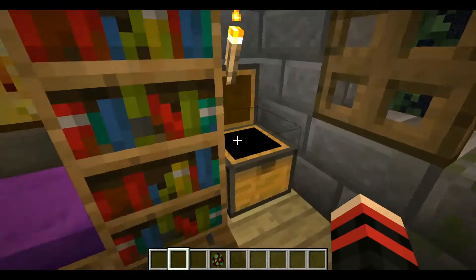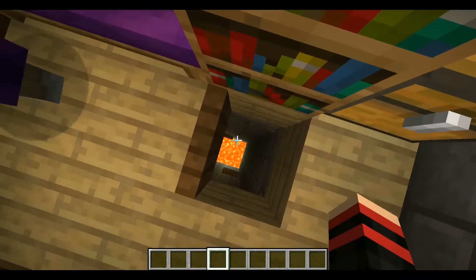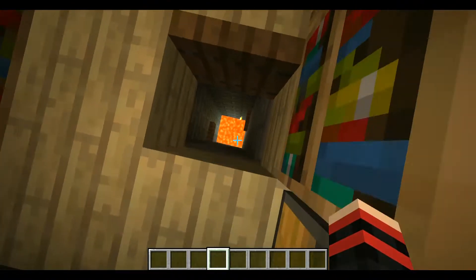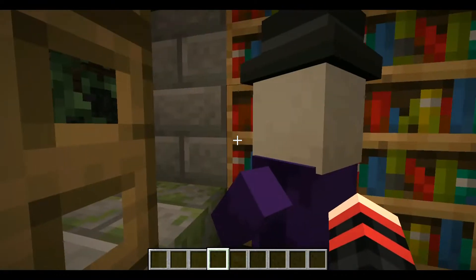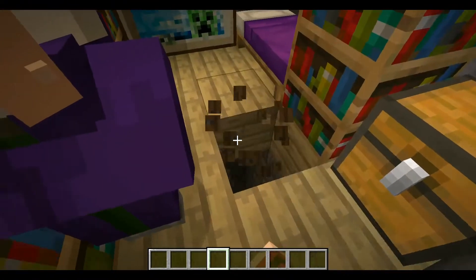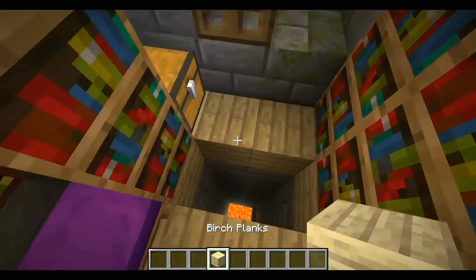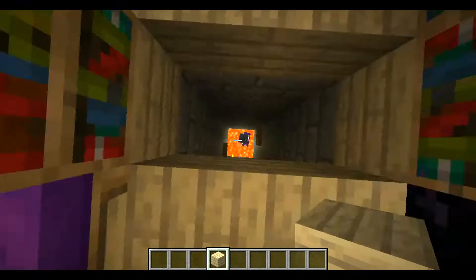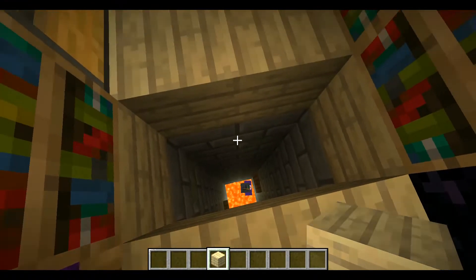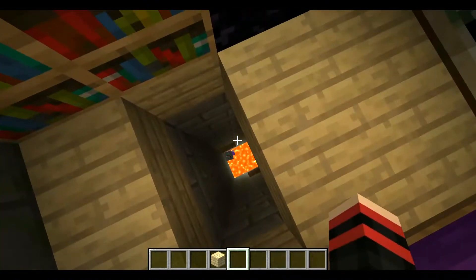Yeah, there used to be a witch in here but it respawned. Oh look, there's a witch spawning! Let's put the witch back... whoa whoa whoa, I didn't know this was in here — this is dangerous! Oh look at it! Oh, it actually has fire resistant potions. It looks like it does.